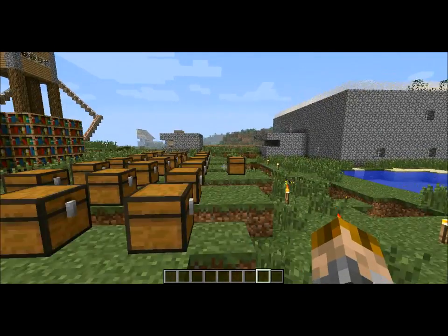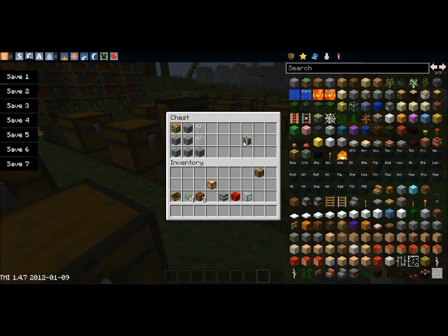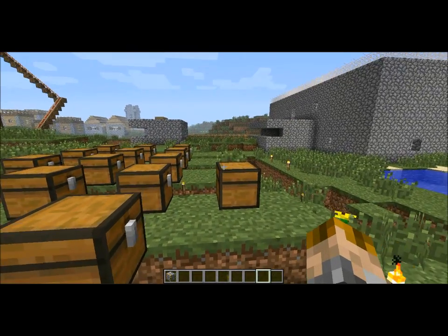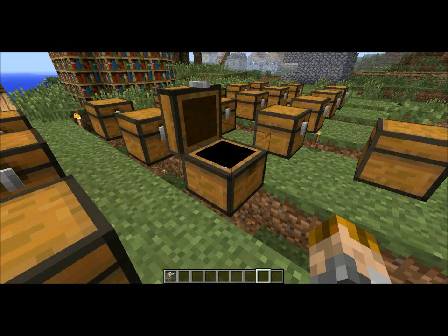This is made with all torches around that area. And this is the magic airplane block — now we're getting to the cool stuff. That's crafted with stone bricks, glowstone, and glass. And then I'm going to go over here and get the rest.